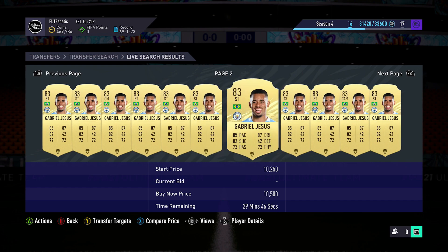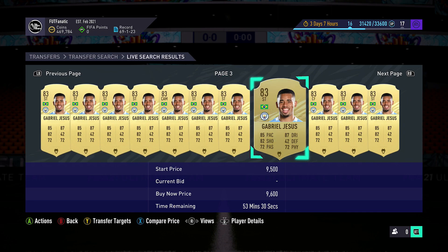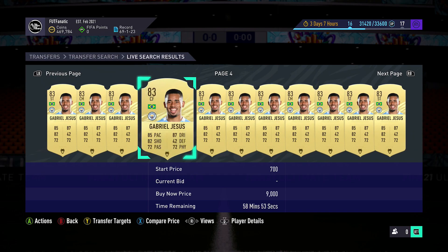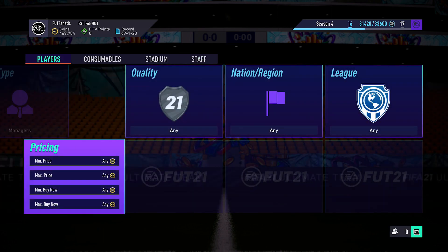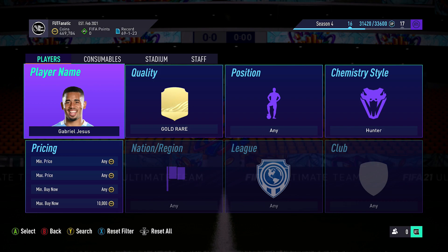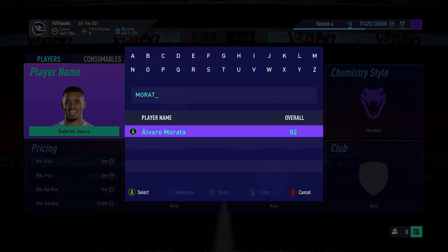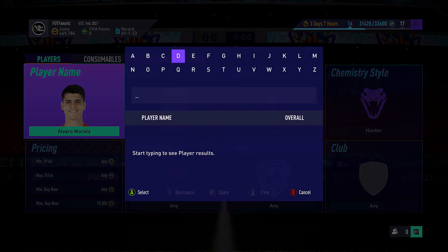In this example I'm using strikers with the hunter chem style, going through each one searching for those parameters. Some players will only have a couple on the market, while others have page after page. You want to compare the prices. If a specific player with position striker and chem style hunter is listed at 3,000 coins but one is listed at 2,000 coins, buy that one and list it for around 2,800 coins — undercutting the cheapest on the market so yours sells first, while still leaving enough room for profit after the 5% EA tax.